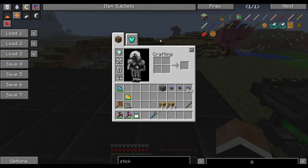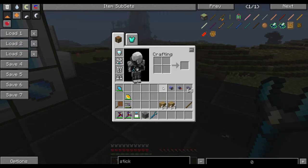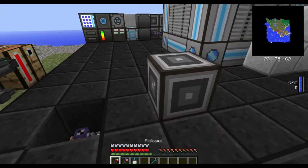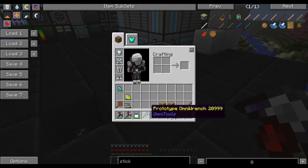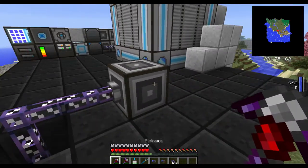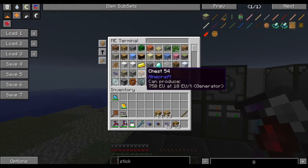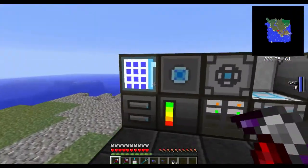Now we are going to place down the ME interface, because that's the main item that you need. The ME interface is used to input the items back into the system through crafting. You need to hook this up to the ME system first. Remember, anything you put in here will go straight into the system. So if we take out half of our chests — we have 40 — and I put in 40 in the exported items, it is in the system.